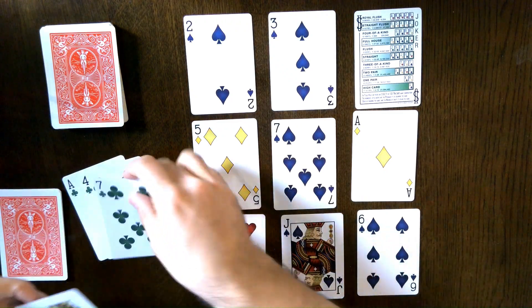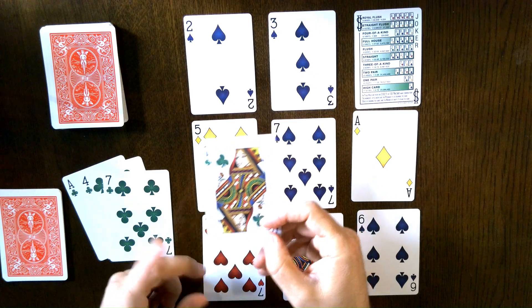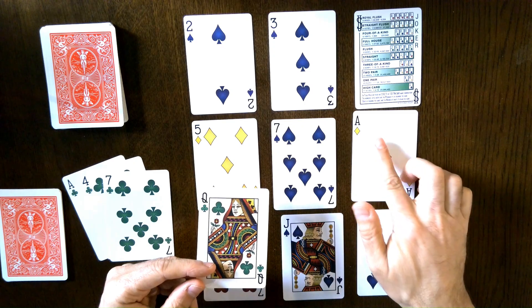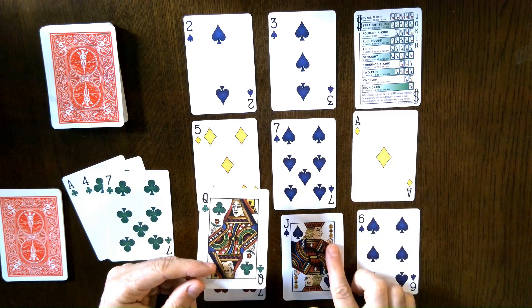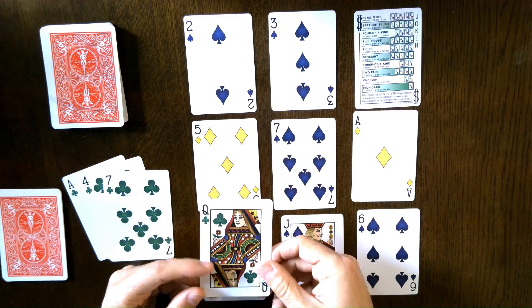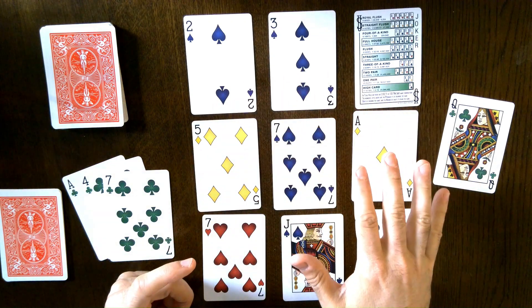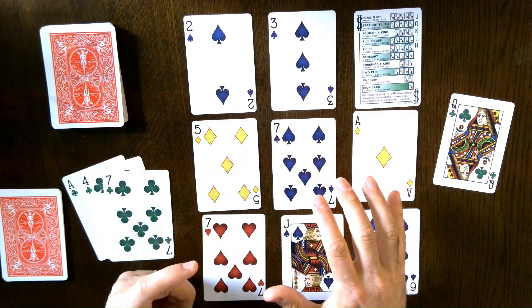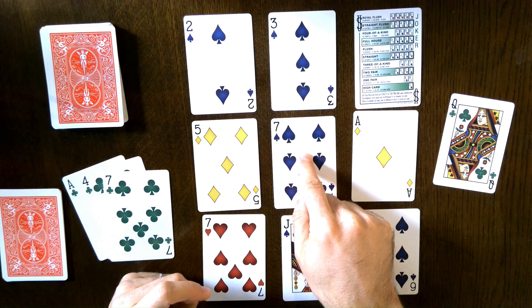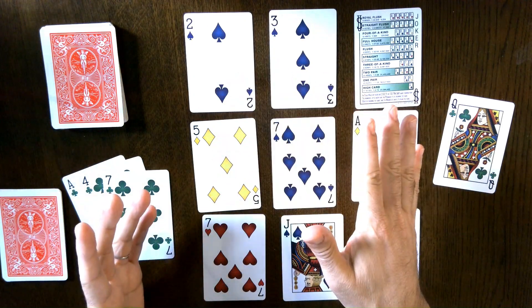Another one you can always do is called Sum. Face cards have values: aces are worth 1, jacks 11, queens 12, and kings 13. So a queen is worth 12. I can discard it and then discard any number of cards that total 12 exactly — so I could get rid of the 7 and the 5, or the 7, 3, and 2. That's Sum.